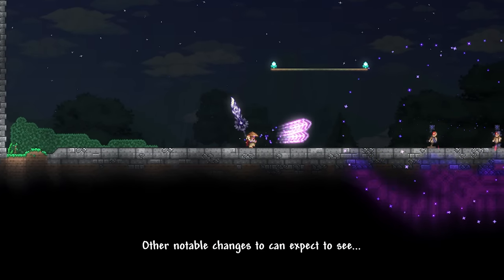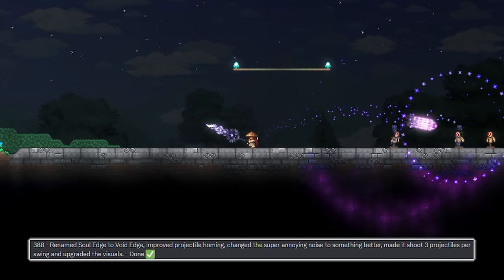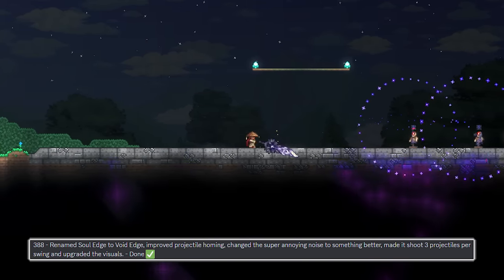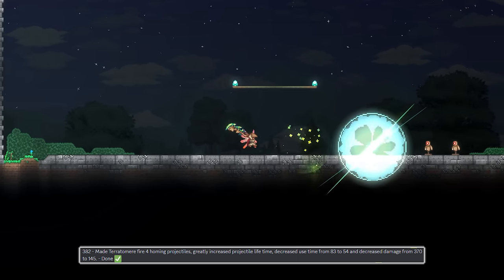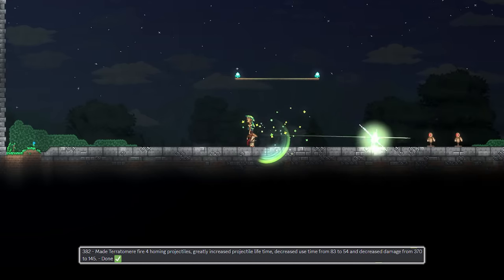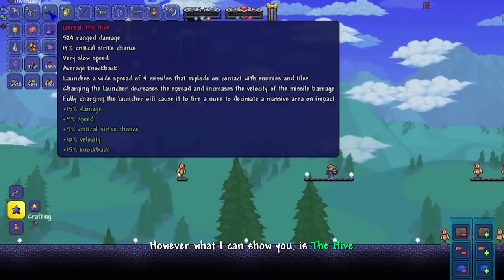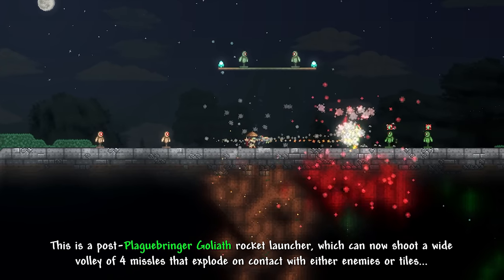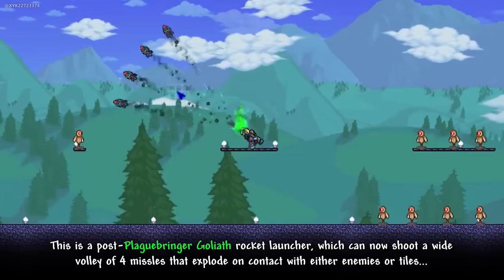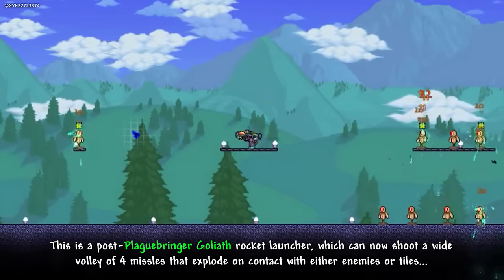Other notable changes you can expect to see include a mini rework to the Soul Edge with improved visuals, projectile homing, and making it shoot 3 souls per swing, as well as pretty much a gameplay revert of the Territomy — once again being able to home onto targets and also making it shoot a whole lot faster than it is currently. What I can show you is the Hive, a post-Plaguebringer Goliath rocket launcher which can now shoot a wide volley of 4 missiles that explode on contact with either enemies or tiles.